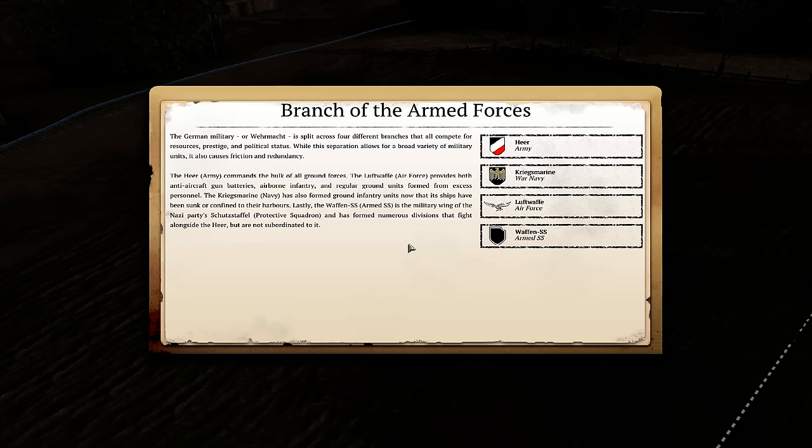For the Germans, they actually had all four branches available as ground forces: the Army, the Kriegsmarine — the navy — the Luftwaffe — the air force — and the Waffen SS. For demonstration purposes we're going to go into Army.